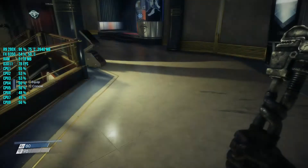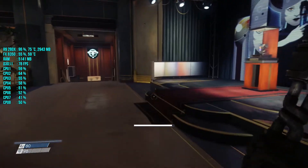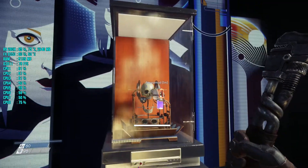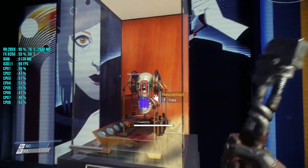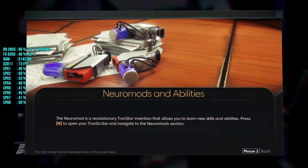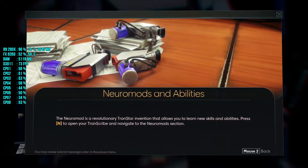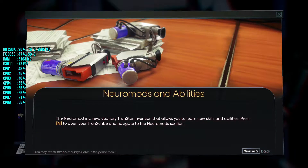It told me to take something from the display case — there you go. How do I take it? Neuromods — a revolutionary invention that allows you to learn new skills and abilities. Press Enter to open your transcribe, then navigate to the neuromods section.